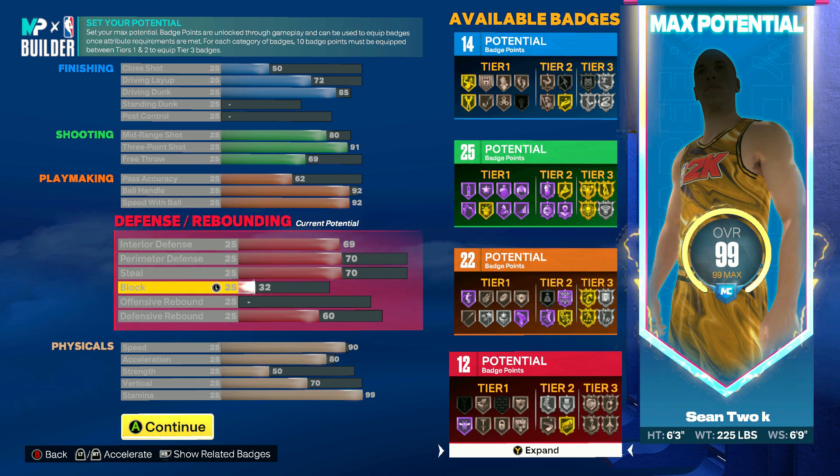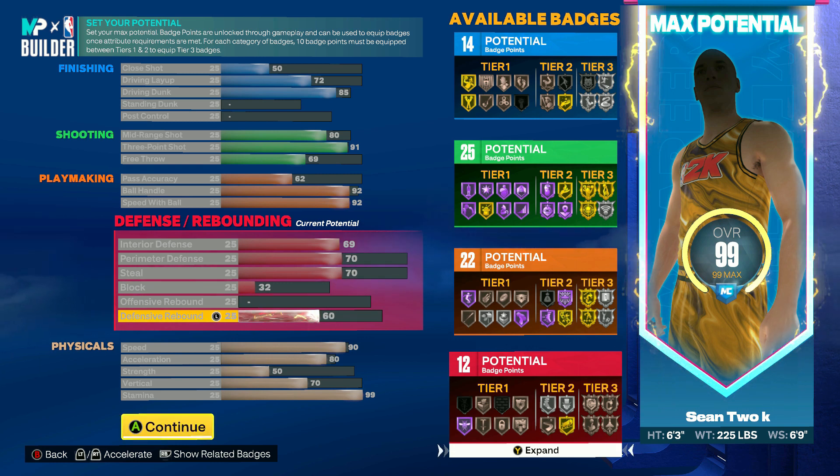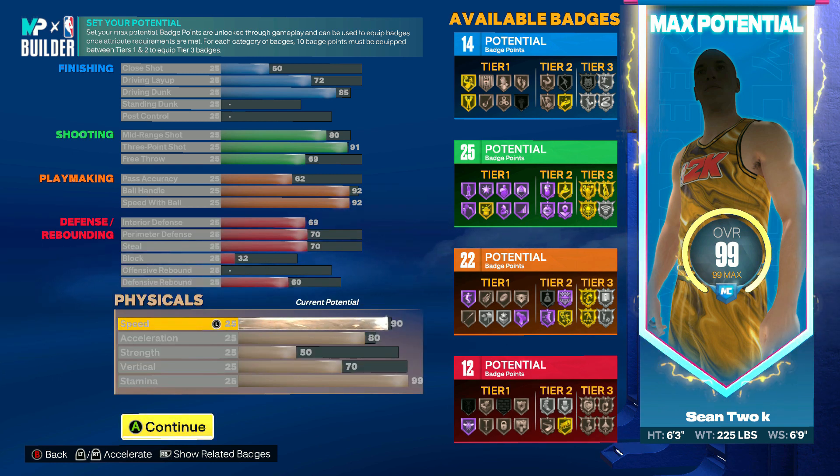I did want to get my steal up and my perimeter defense up. I threw on a little bit for the block, so hopefully I can get some good blocks on this build. For the defensive rebound I went with a 60 — if I ever need to out-rebound another guard or get lucky, I feel like 60 will bail me out about 33 percent of the time.